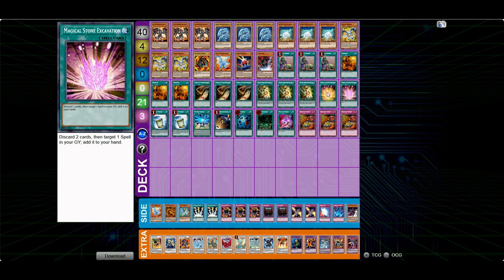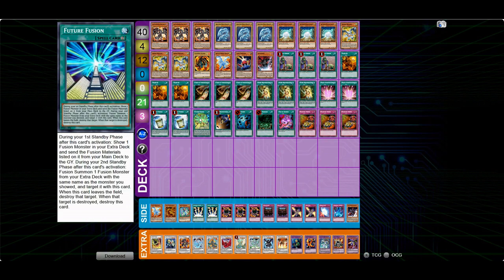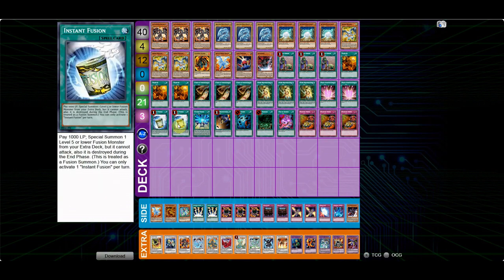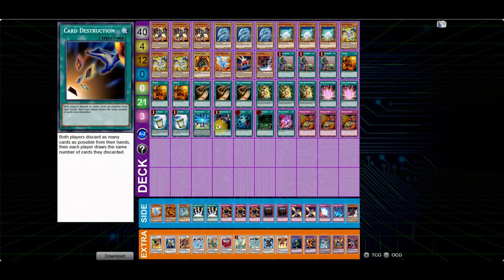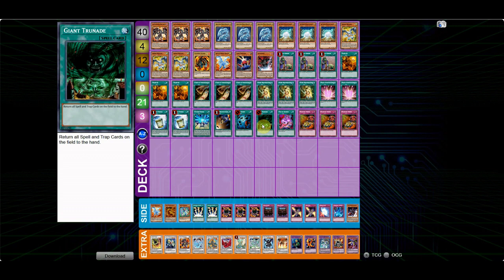The three Trade-Ins obviously staple, three Cards of Consonance staple, three Super Rejuvenation staple — all these cards are basically staples you should be playing no matter what. Two Magical Stone Excavation, staple. Two Instant Fusion — some players like to play one, but I think two is better because it's a really good card going first: you can go into Brionac right away and set yourself up for a Super Rejuvenation play, it also lets you go into cards like Goyo Guardian, and it's good for Dark Fire Dragon. I also decided to add Giant Trunade back to the main deck because I like being able to OTK without worrying about back row, and since I'm not always winning dice rolls it's very important to clear back row so I can resolve Future Fusion and win.